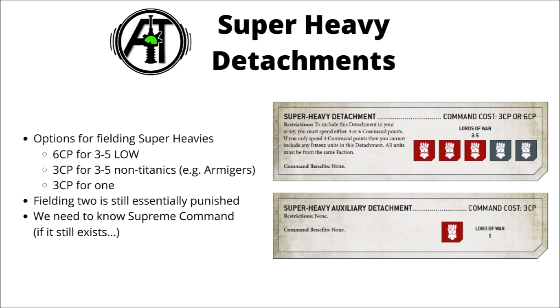Basically in 9th edition 40k, say if you're playing a 2000 point game, then you'll be starting with 12 command points at base. If you include a super-heavy detachment in your army, then it's going to cost you 6 command points if you have any titanic units in the detachment. So say for example if you were playing Imperial Guard and you wanted to take a Shadowsword and a couple of Baneblades as the main strength of your list, and then have the rest filled out in other battalions or something — this seems like a really quite steep price to pay.